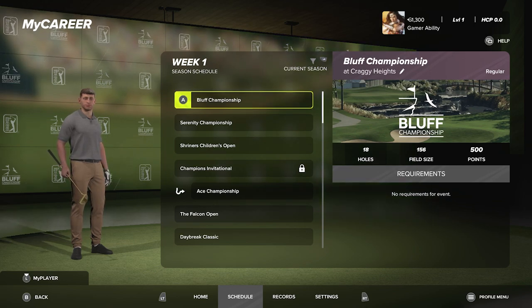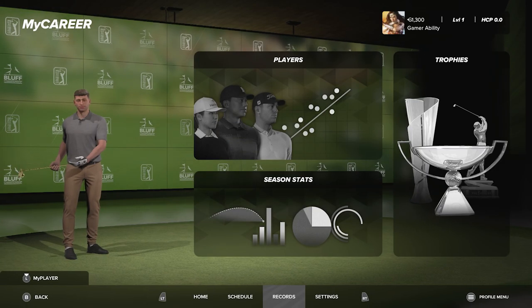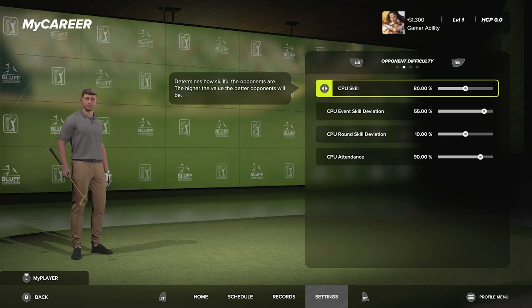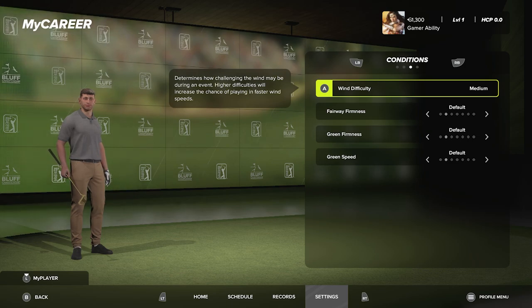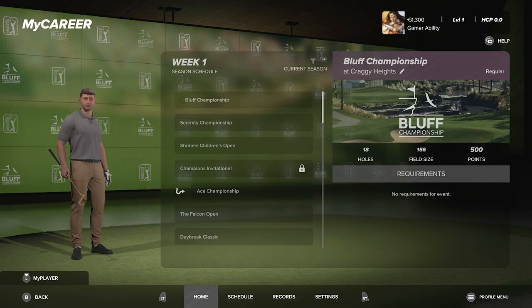The first course is Craggy Heights — it's beautiful. The career mode lets you look at player records, a trophy cabinet, season stats, and customize settings at any time. You can adjust CPU skill, CPU event skill, CPU round skill deviation, and CPU attendance. Wind and course conditions are also customizable. The sponsor tab is where they really revamped things this year.